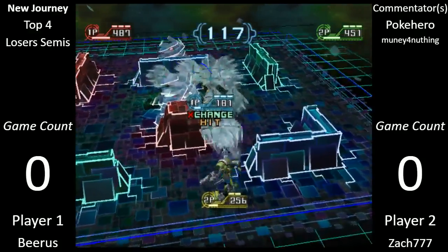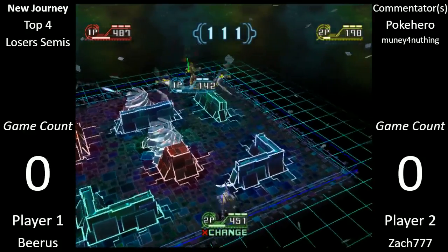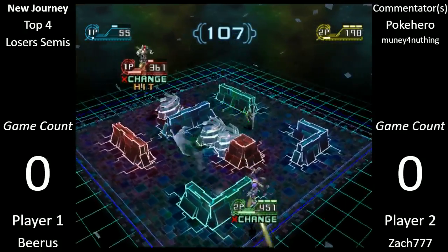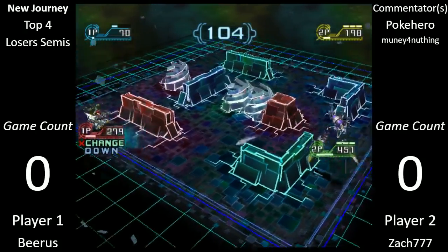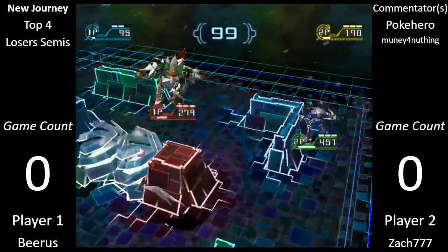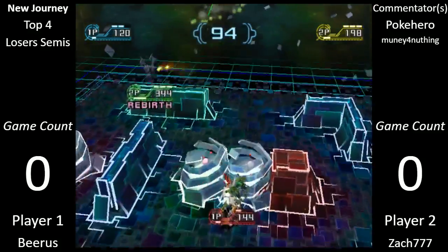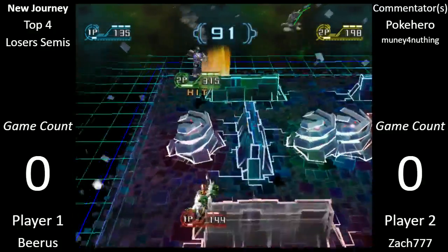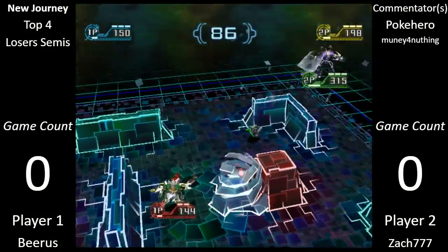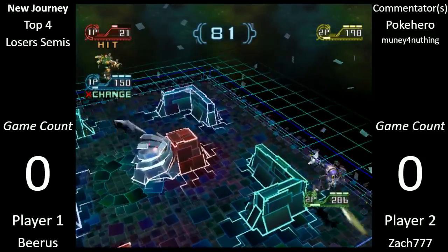Beerus is going to switch into his 180 — I don't know if that's a great call, but he gets a good amount of damage off of it. He needs to switch back. Zach has been having a lot of really good trades with that one. Zach's landing a fair amount of freezes but he's not getting anything off of them — it's kind of hard unless you're close enough to hit with the ground glider. I don't really understand why Freeze is on this build.